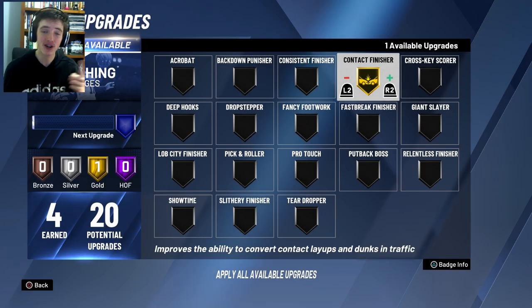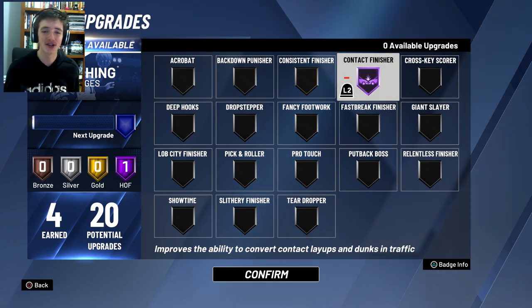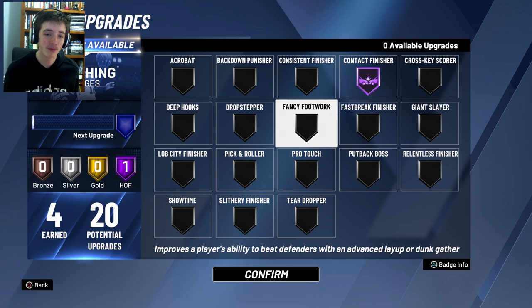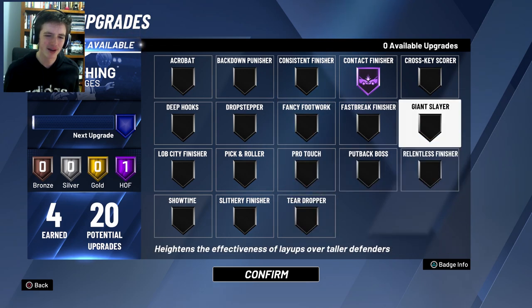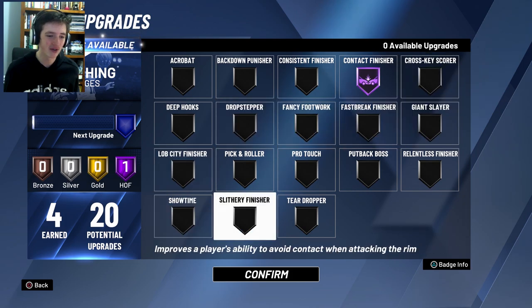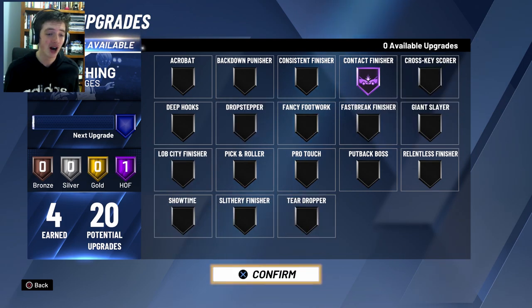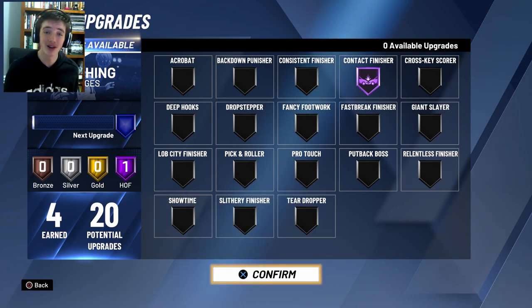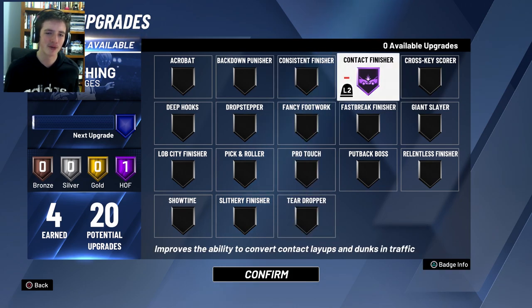We do have that one finishing badge upgrade to do, so we're going to put it onto our contact finisher. Now we have Hall of Fame contact finisher, which is a mental badge. I don't know what I will go for next — I think probably a relentless finisher, like finishing with contact at the ring. Maybe Giant Slayer if I have to. I know Showtime is pretty good — I know Chris Smoove just put that on his recent character. I do have some time until my next upgrade, but now we have Hall of Fame contact finisher.